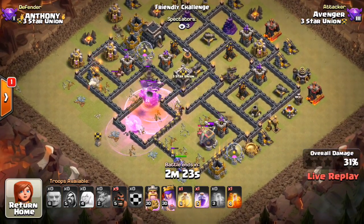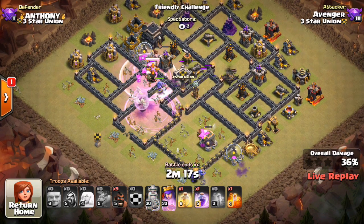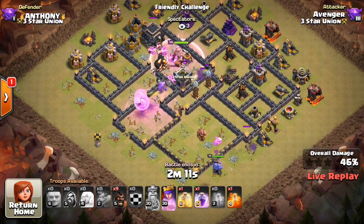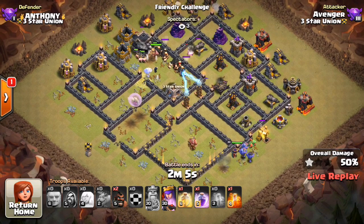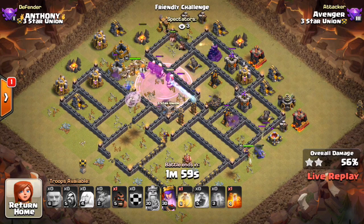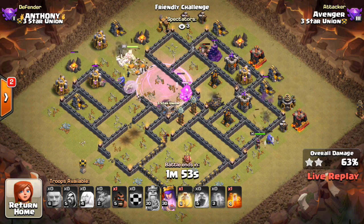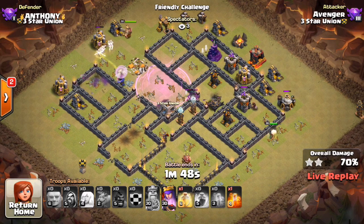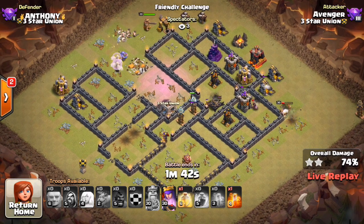He's coming at the base from the left compartment, because he suspected or knew where the traps were and didn't want his giants to go flying to spring traps. By having them go in the left side, they're avoiding that compartment with all the spring traps. His troops are still starting to go down though — the queen and some bowlers went to the outside of the base. Sending in the hogs on the top side of the base, they have that double giant bomb set to contend with. He has a heal. The giants are going down and will get through that compartment, maybe taking out the Tesla, but spring traps are in there.